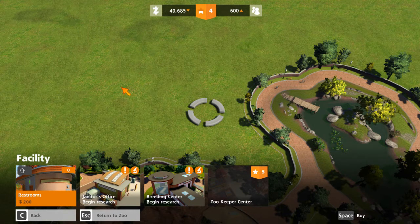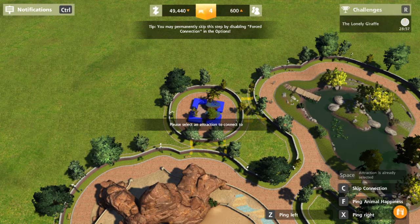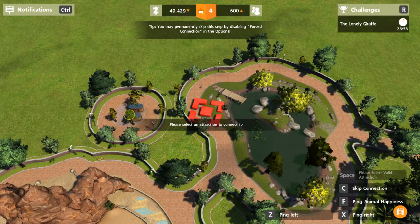As soon as we can, we are going to research that zookeeper. We're going to have some staffing over to this little lake decoration. Now we have a restroom for our guests to use.